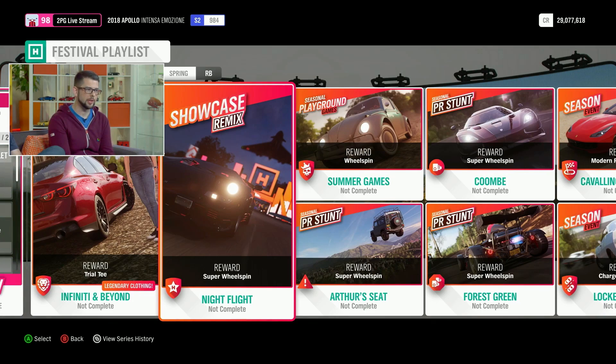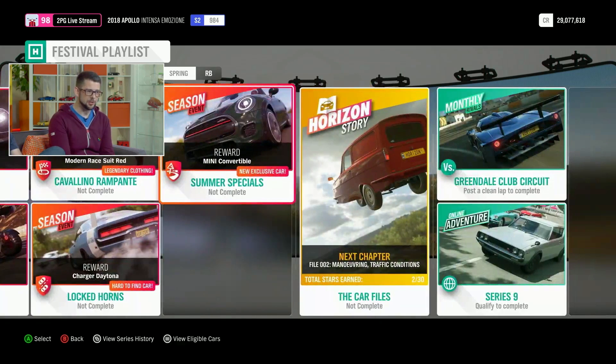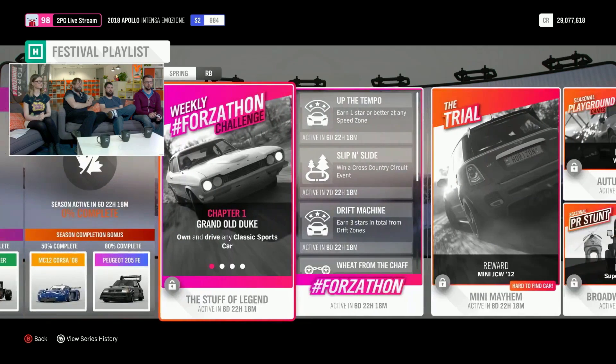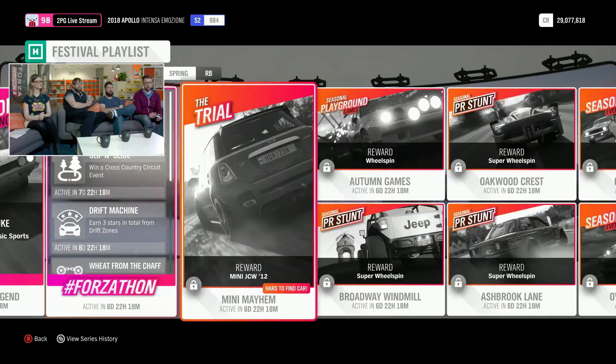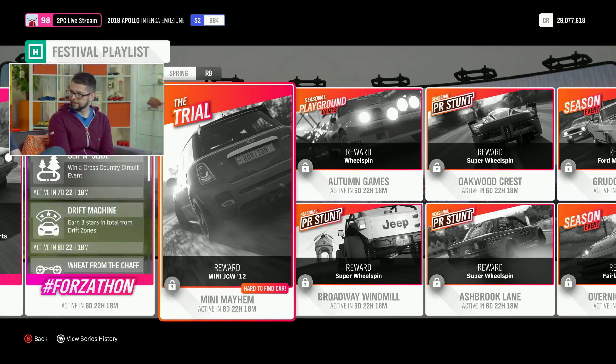For Summer, the 50% reward is the Morris Traveler and the 80% reward is the Volkswagen Type 2 Forza Edition. The championship reward is the brand new Mini Convertible, and you'll also get a red racing suit. For Autumn, the 50% reward is a Maserati MC12 Corsa, the 80% reward is a Peugeot 205 Forza Edition, and the Trial reward is a John Cooper Works Mini — which used to be a wheelspin exclusive, so it's nice to see that as a concrete reward.